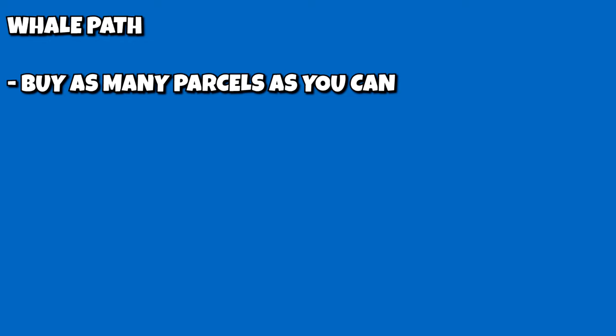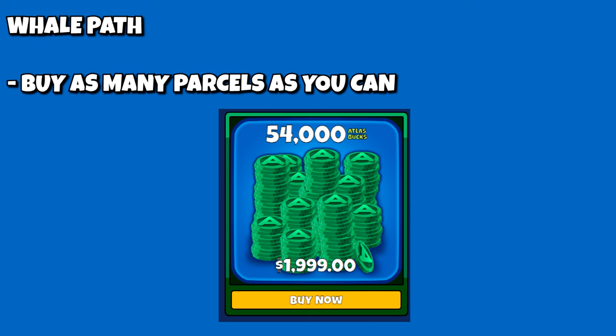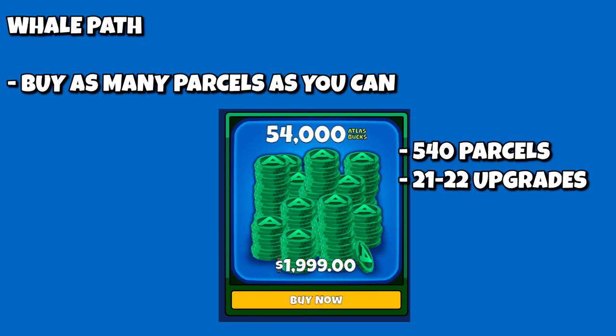We'll start with the easiest path to explain — the whale path. The whale path is very similar to what you'd read in the third edition. The optimal strategy is simply to put down as much money as you possibly can. However, the most efficient way to do this is to go to the Atlas Earth browser app, sign on, and select the $2,000 / 54,000 Atlas Bucks pack, which will allow you to put down 540 parcels or convert roughly 21 to 22 parcels to legendary. This $1,999 is in USD and will be converted to your currency exchange of choice.